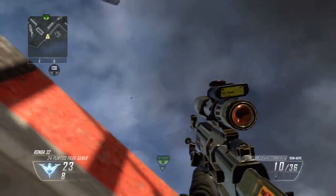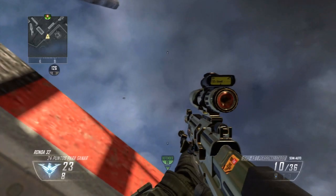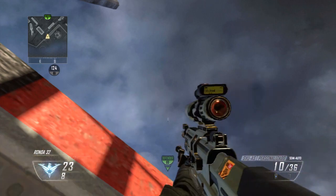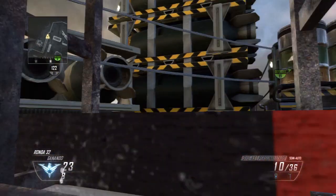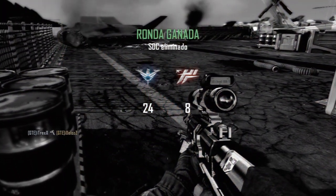Esta vez nos quedamos de pie porque si no, pues el Tomahawk choca contra la pared, está claro. Una vez así miramos todo lo que podamos hacia arriba, lo centramos a la bomba y lo lanzamos. Y se lo volvemos a clavar.